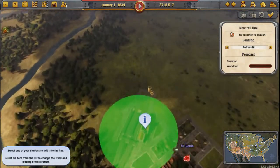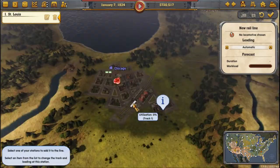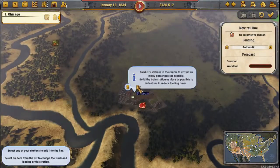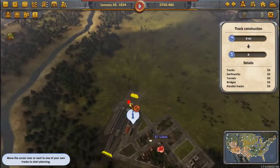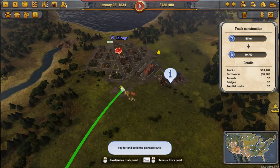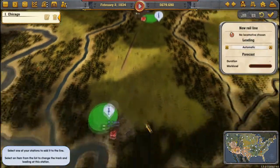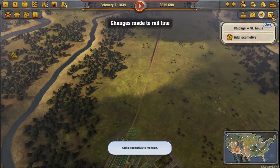Set up a rail line - oh we can't set up a rail line yet, we have to build the track first. Track please. Okay I'm just going to take you right into here, pay and build, and then I want to set up a line from here to here. Good, save and exit.